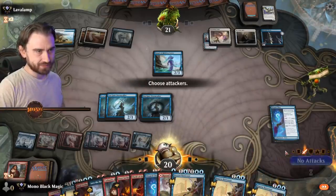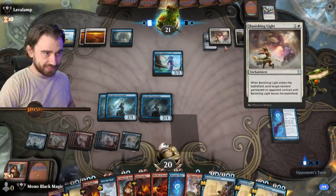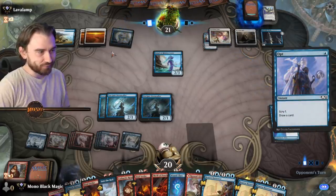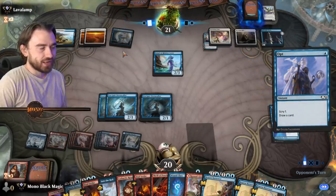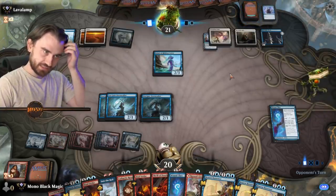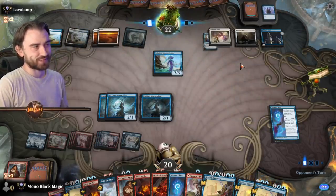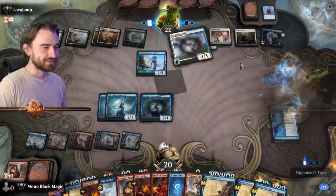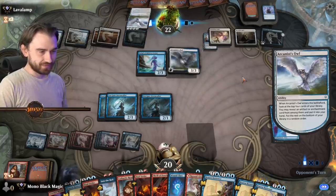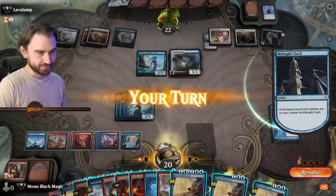No attacks. I think we got him now. We can just return the Banishing Light and then fling — the more-than-kind-of dog. He's still on four lands! Lava Lamp, how is this possible in your control deck? Do you always play Midnight Clock? The fifth land for Lava Lamp — how he has worked for that fifth land! The battles and struggles for that fifth land.